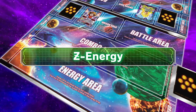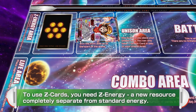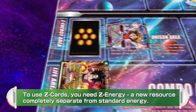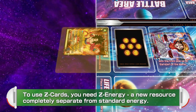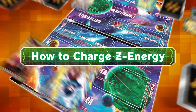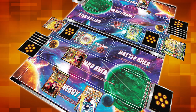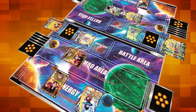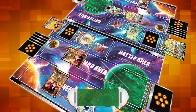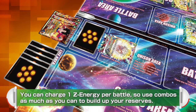To use Zenkai cards, you need Zenkai Energy — a new resource completely separate from Standard Energy. Zenkai Energy is placed in the new Zenkai Energy area. At the end of any battle, you can add one card from your combo area to your Zenkai Energy area. You can charge one Zenkai Energy per battle, so use combos as much as you can to build up your reserves.